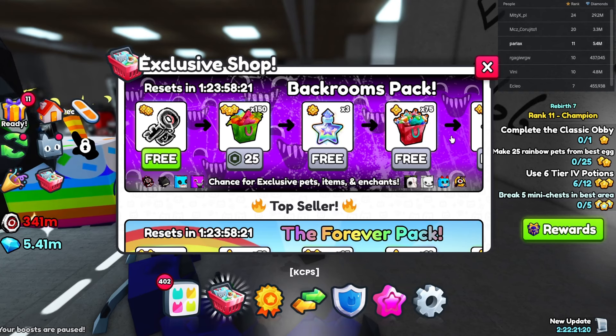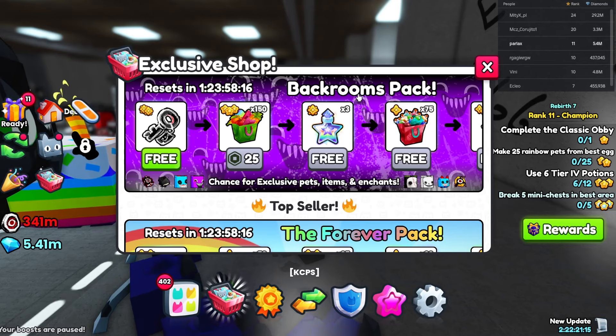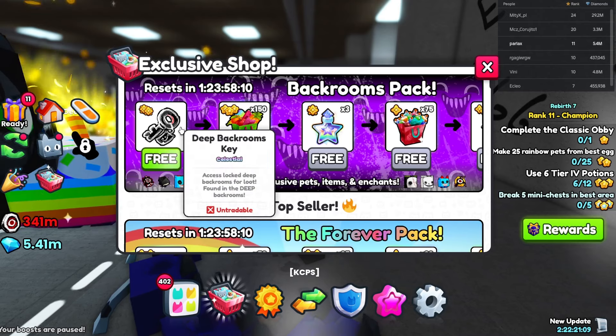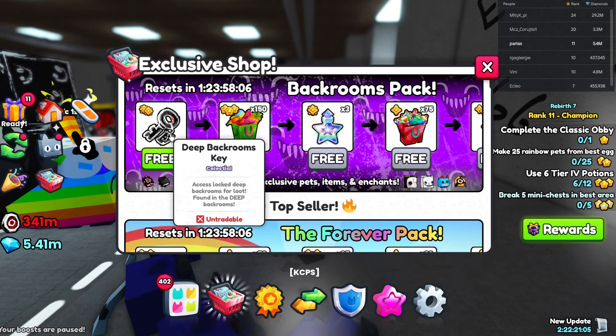The first way to get one of these keys is from the backrooms pack, but this is entirely free to play, so the backrooms pack won't help you. But these keys you can get for free at the start — they refresh once every two days. Here's your backrooms key for completely free, so make sure you're collecting these every two days.